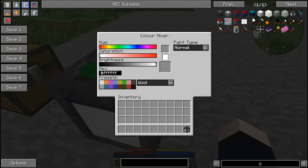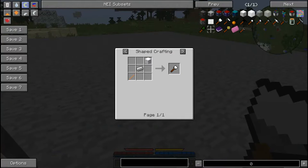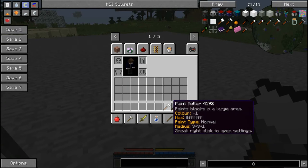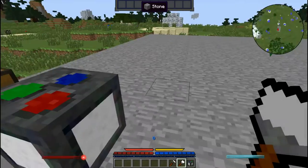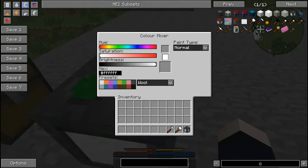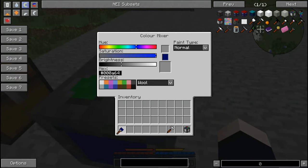This block doesn't do anything unless you grab either the paintbrush or the paint roller. The paintbrush is made with a stick, one iron ingot, and an equipment cube on top. The paint roller uses the same recipe but with an equipment cube in the middle and one on the side. The only difference is the paintbrush affects only one block while the paint roller does a 3x3 area. You can pick your own color, add some shade, and it will instantly apply that color.